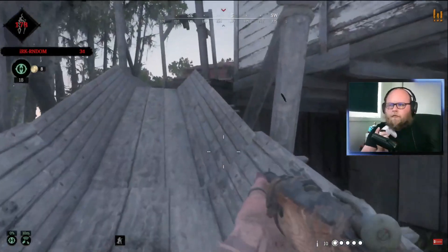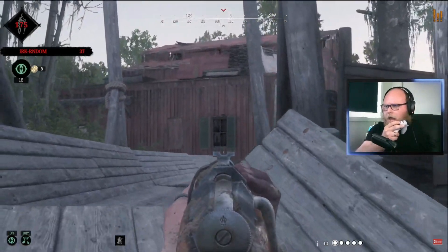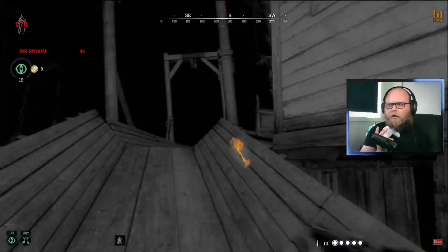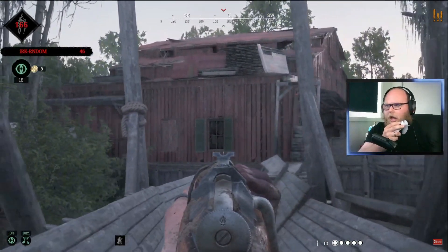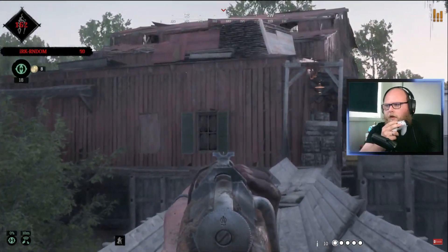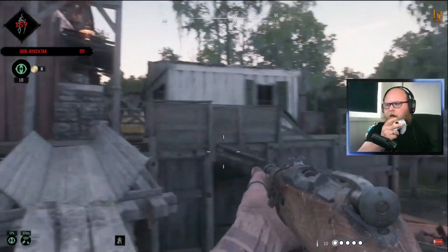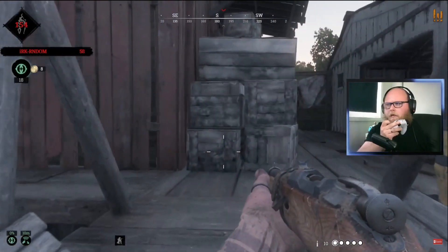Number two: using dark sight effectively. Dark sight allows you to see clues, see people with the bounty, and track objectives. However, using dark sight takes away your vision from the rest of the map — you cannot see other hunters, mobs, or anything, because it shifts to that muted gray coloring. Make sure that while you are using dark sight you are behind some sort of cover. Don't stay in dark sight — use it just long enough to find a clue or point yourself toward the bounty, then immediately get out of it, because it significantly hinders your vision.